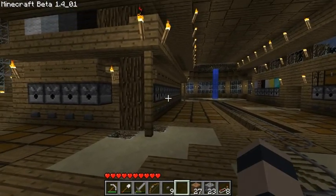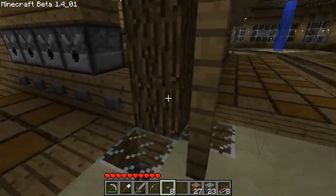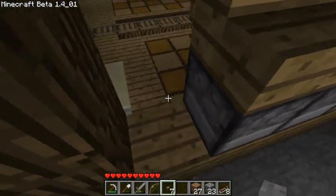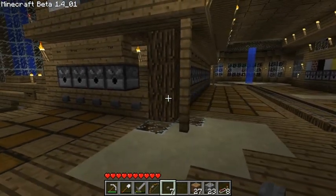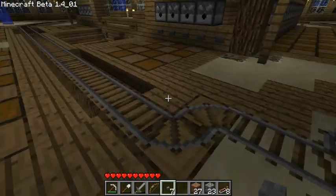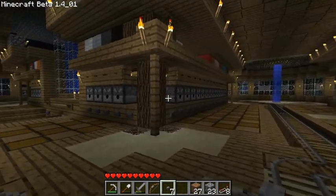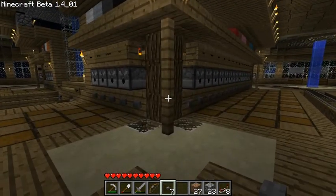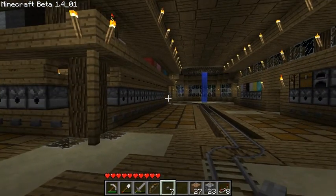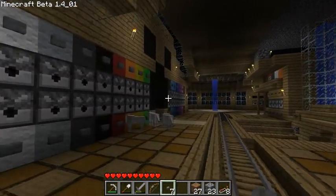I'm gonna lower that minecart stuff later off camera sometime, cause it's not gonna be all that interesting. Then we're gonna have the eight buttons which can control the system — pressing it once turns it on, and probably within thirty seconds minecarts will be all the way around the track and it'll be working. When we shut it off, we'll just press the button again and it'll start collecting all the minecarts. Should be pretty good I think.